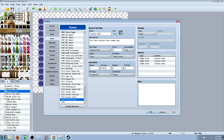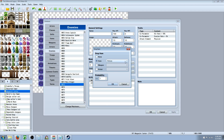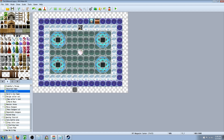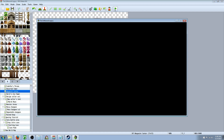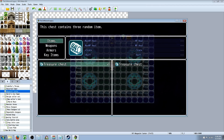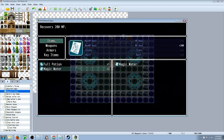Now that we have the Treasure Chest item, if we want an enemy to drop multiple items we just assign the Treasure Chest to the enemy's drop list. When you beat the enemy, you get the chest, and using it gives multiple random items. To demonstrate, I'll put one in a chest in the game, save, and hit play. Starting a new game — let's use the Treasure Chest. You found a Full Potion, you found a Magic Water, you found a Magic Water. There we go — three random items from our set list, all from a single enemy drop.